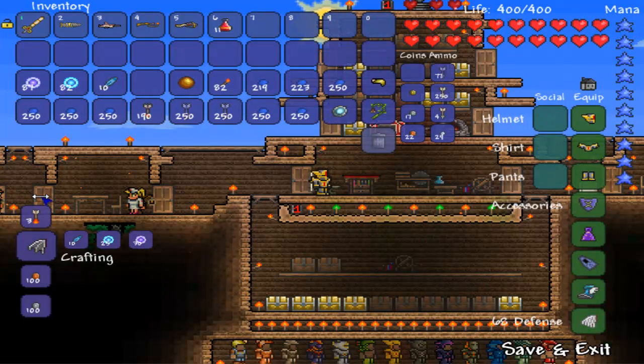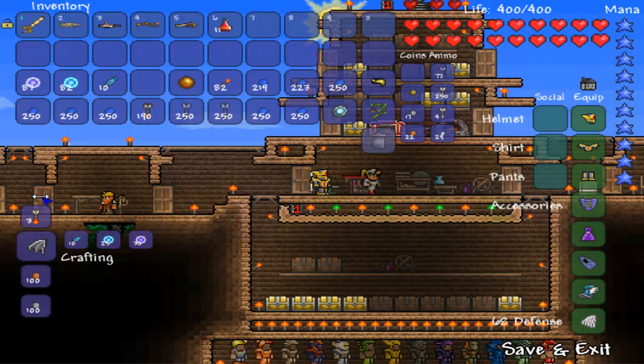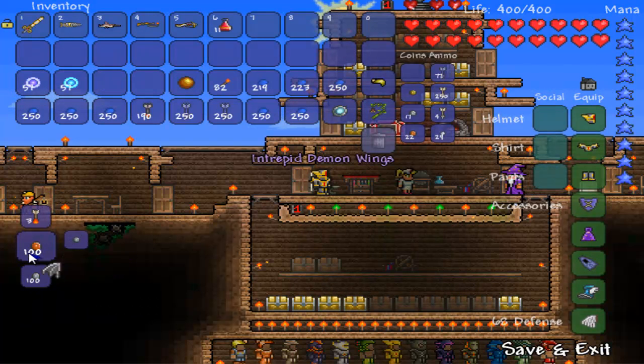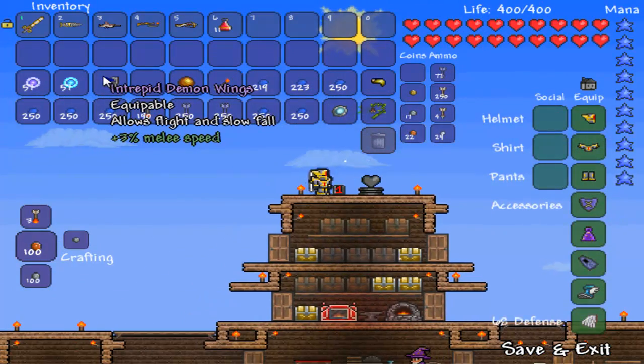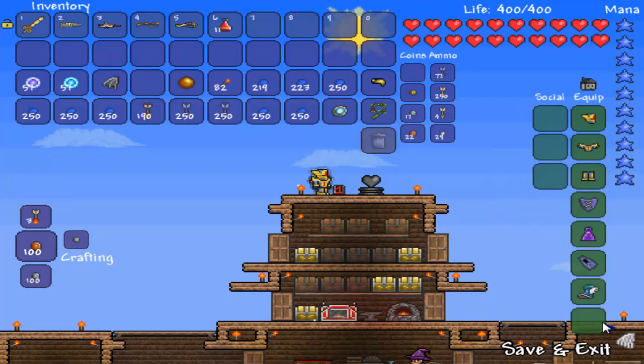And instead of Souls of Night, for the Angel Wings, you're going to need 30 Souls of Light. So let me go ahead and craft these. It's pretty cool — ooh, nice, plus 3 melee speed. Alright, so as you can see, I do have the Angel Wings on right now. I'm going to go ahead and switch the Angel Wings for the Demon Wings.